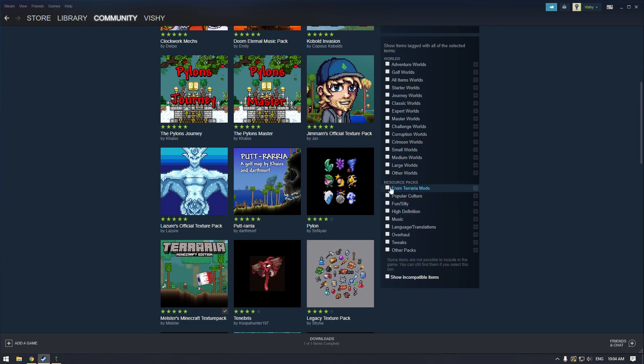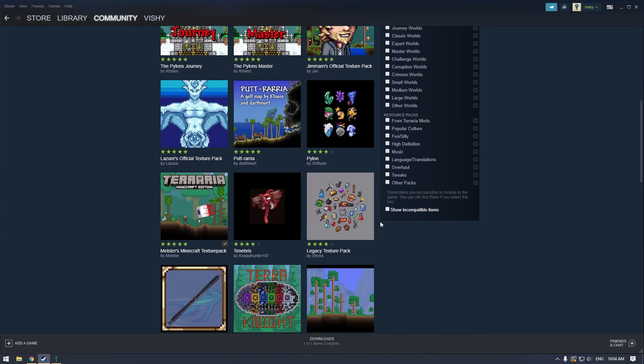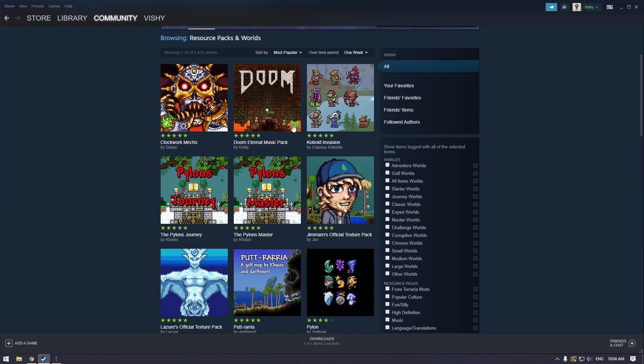In addition to that there are also resource packs, and these are what we're going to be talking about today. You can see there are pop culture resource packs, funny silly resource packs, high definition — that kind of stuff. The one I had loaded was the Minecraft Terraria pack, which is this one right here.